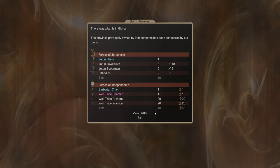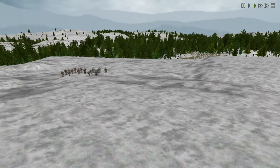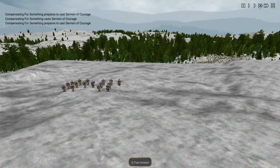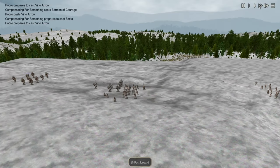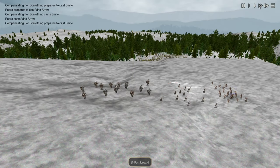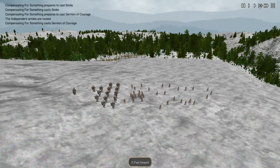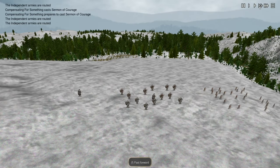Let's take a look to see how well our scripting did against these independents and see if there are any obvious mistakes to iron out. Our javelins hung around throwing javelins until they ran out, then ran up to join the melee infantry at the front, who had already finished breaking the morale of the wolf tribe melee guys. Then they just marched across the rest of the map crushing them — this is what tends to happen when you're expanding with giant infantry.